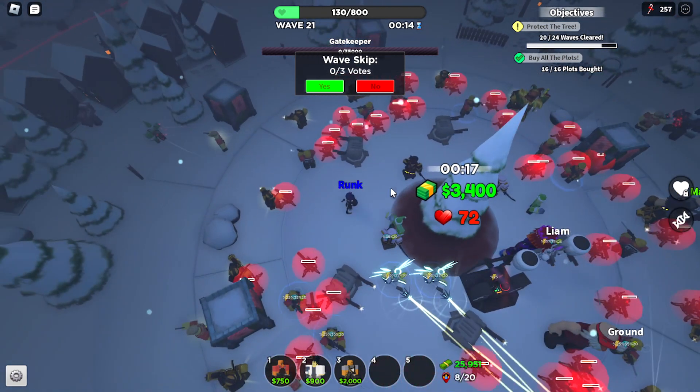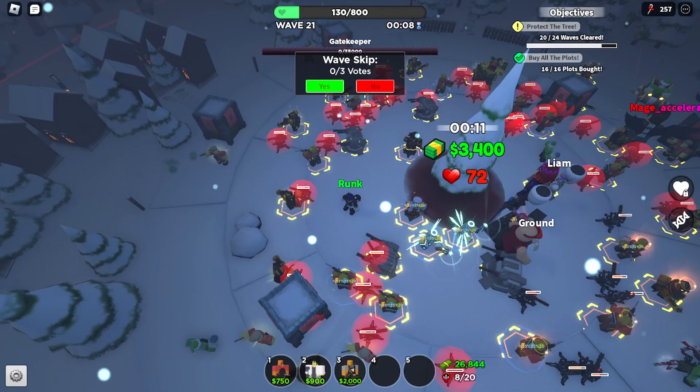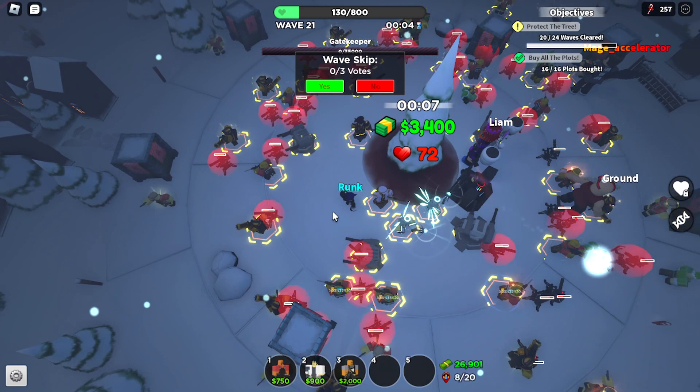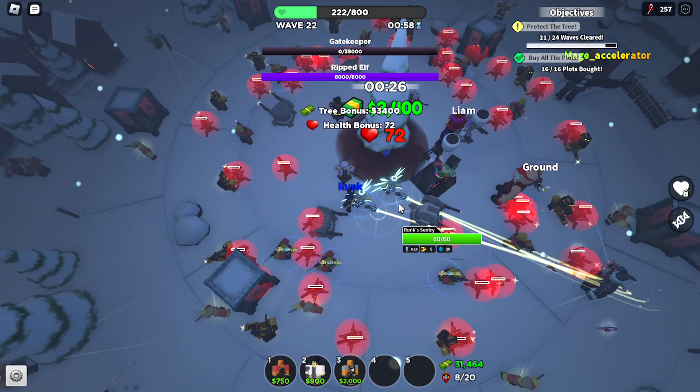We killed the Gatekeeper, but he took 100 of our health - I think that was a fair trade. Also, is that an elf on our team? Yeah, that is the Elf Camp tower, which I'll get onto in a couple of minutes. In the next wave, the Ripped Elf came back, this time with more HP and more enemies.